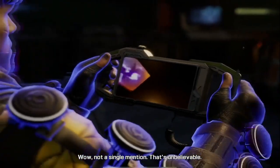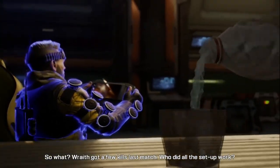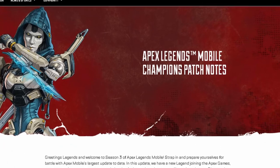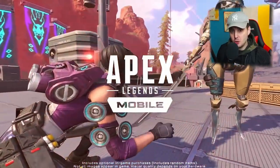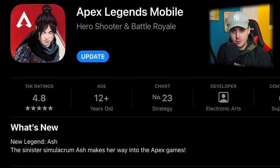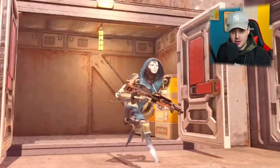Apex Legends Mobile just dropped an absolute bombshell and released the Season 3 patch notes, which include things like the free heirloom. What's going on guys, my name's Roast, welcome back to another video. Before we get into the patch notes, there's a brand new preview update that just went out on the iOS and the Google Play Store, so go download it right now.